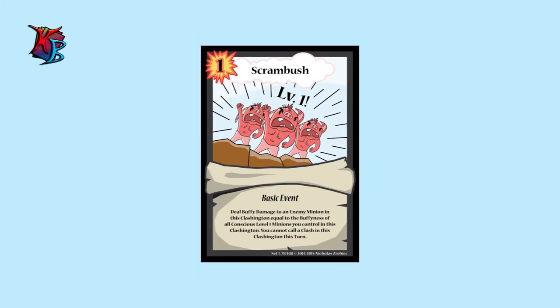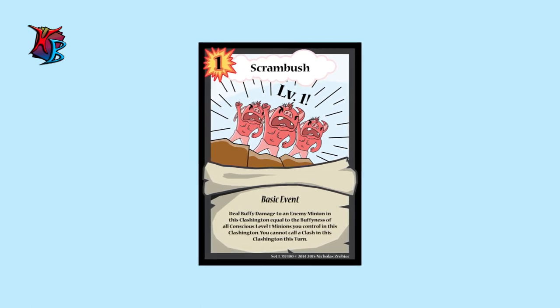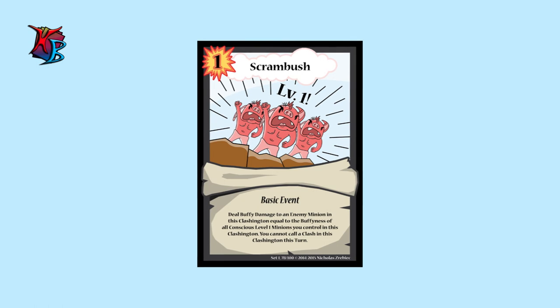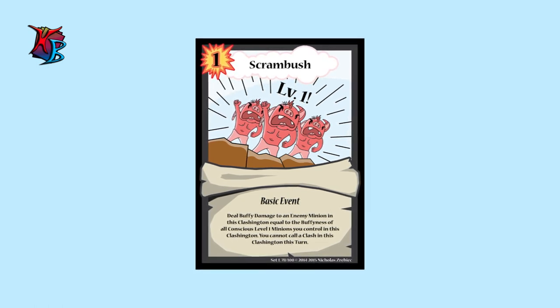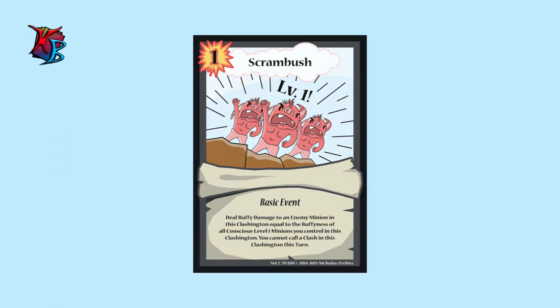At number 4, we have Scrambush. A 1 action cost basic event. Scrambush deals buffy damage to an opponent's minion equal to the buffiness of all level 1 minions you control in that Clashington. Although you cannot call that clash that turn, it is a great way for little minions of yours to take down a bigger baddie.